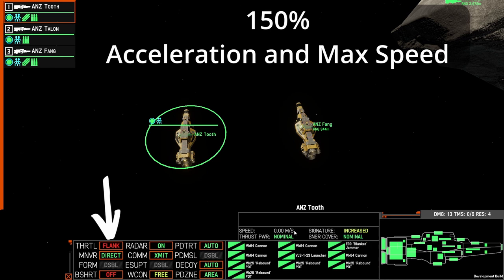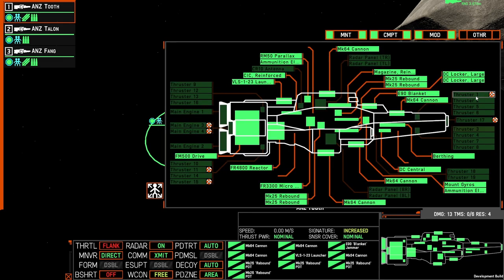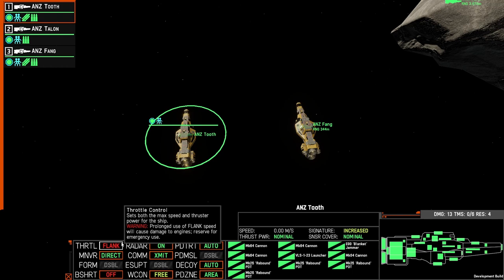Flank speed will enable your maximum speed to go up to 150% of the original value from the fleet editor. So if you were at 20 meters per second, you'd be able to go up to 30 meters per second. It'll also allow you to accelerate at 150% — not only your main engines but also your maneuvering thrusters. The downside is that driving your ship and thrusters harder will start to cause damage to your thrusters. If you leave flank speed on too long, you will eventually burn your thrusters out and become a sitting duck, unable to turn or move forward. Use it to help do certain actions, such as moving between terrain, getting out of a bad scenario, or if ambushed, turning flank speed on to orientate back to the enemy then turning it back to normal speed.